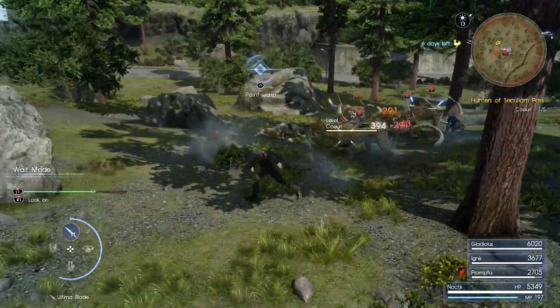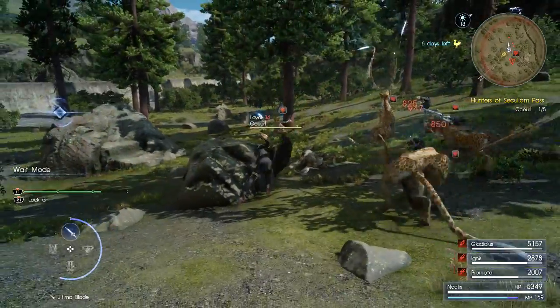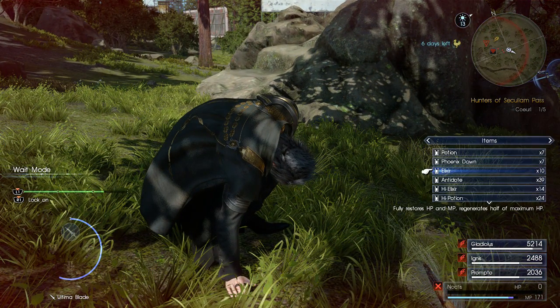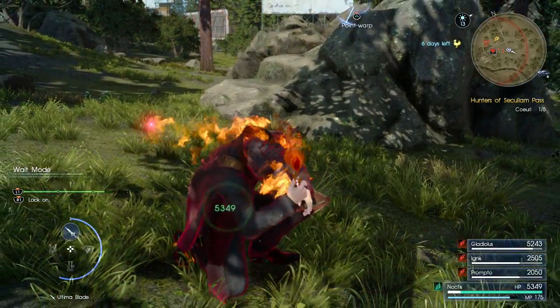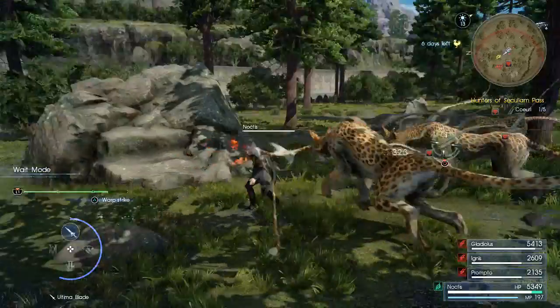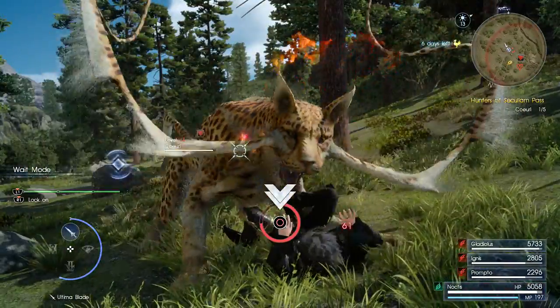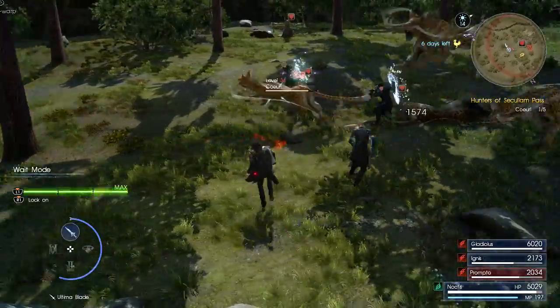Do your best to focus on one target once you get the last one left. Focus on its head and get those Whiskers. Watch out for that attack — it is an automatic death sentence. Use a Phoenix Down. So you can see, regardless of your level, that can be quite challenging.